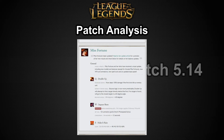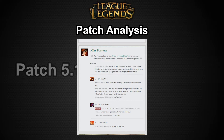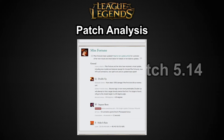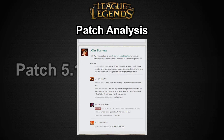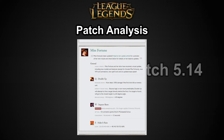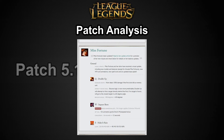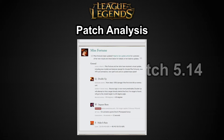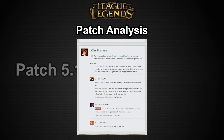Her W, Impure Shots, no longer applies Grievous Wounds. The activation not only gives attack speed but also resets her passive move speed bonus, so if you use it intelligently you can reactivate your passive after losing it in combat. It feels a little clunky — I think it should work more like Teemo's Move Quick passive. Additionally, the cooldown goes down, meaning she can activate Impure Shots more, keeping her attack speed steroid up more and resetting her passive more often.